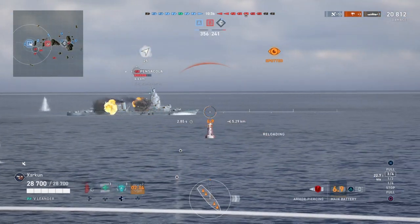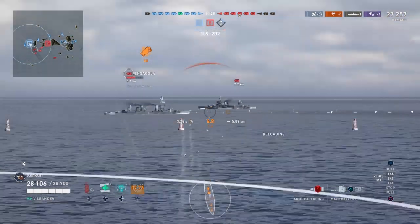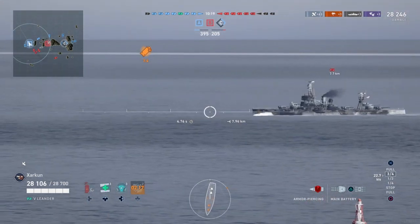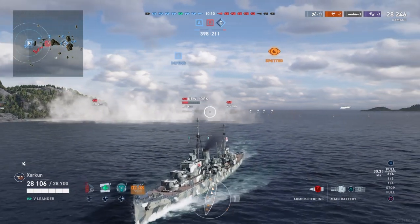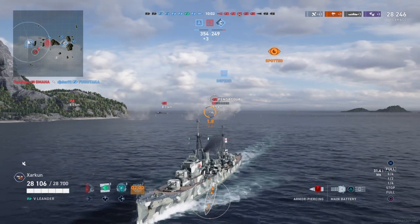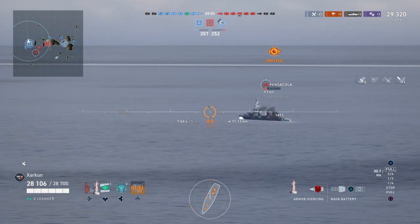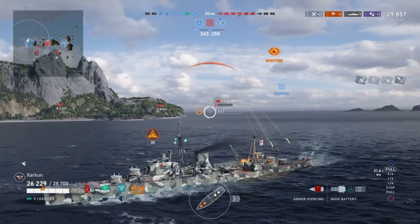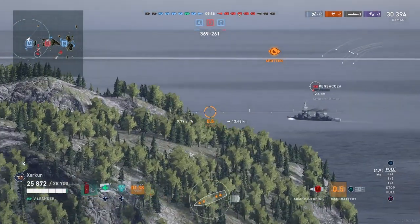We've got this Pensacola who apparently didn't realize we were capping. We hit him right off the bat with a citadel, followed by a nice AP salvo — he's down to half health. He's turning away and angling at us, which can drastically mitigate the effectiveness of AP. You can still get penetrations through side armor on angled cruisers, but a lot of the time shells will bounce, especially against more heavily armored cruisers — so aim at the superstructure. He's given up contesting the cap, and we have secured the A capture point by ourselves.